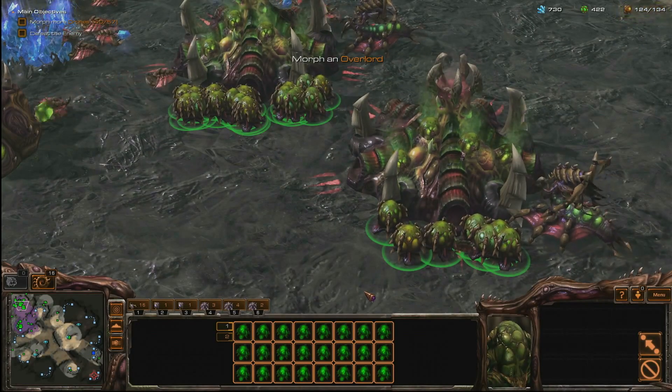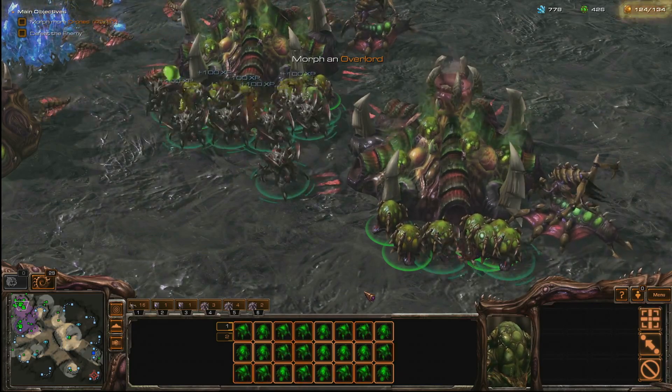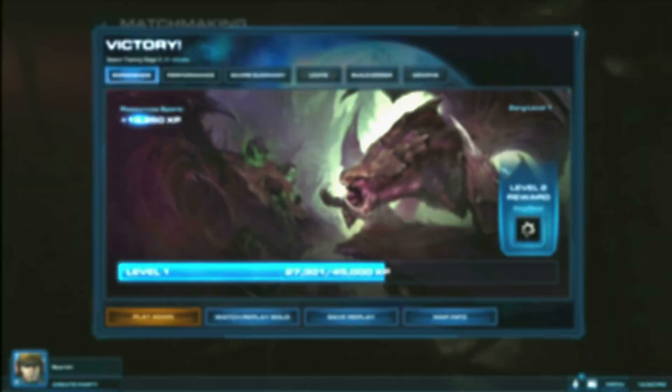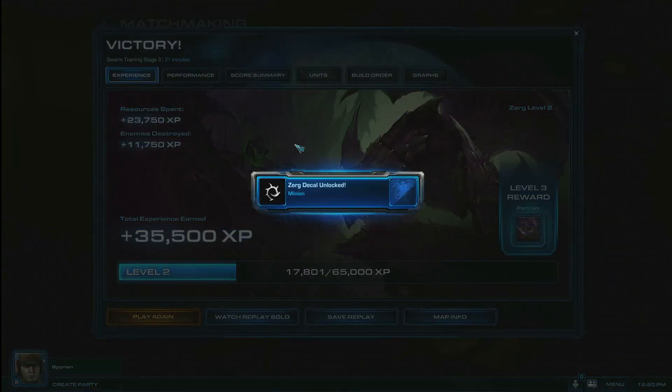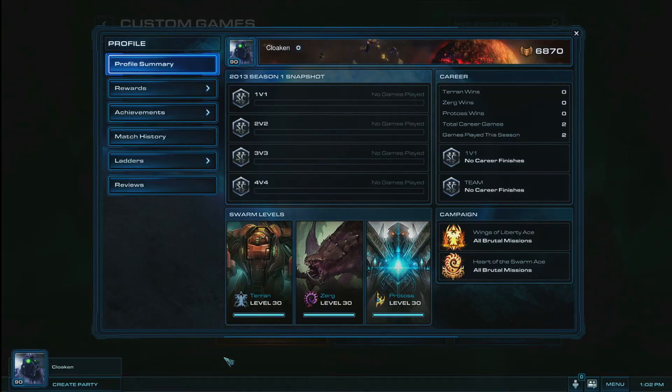We also want to talk about our new leveling system. Every time you play a game — be it against the AI in training or versus mode, a custom game, or unranked and ranked ladder matches — you will earn experience points for the race you are playing with. Each race is capped at 30 levels, and your current cumulative level total across all races is displayed in the bottom left-hand corner of your portrait. That means you will hit the level cap at 90 if you manage to max out all the experience available for each of the races.